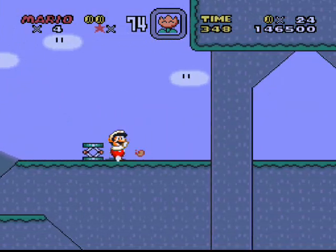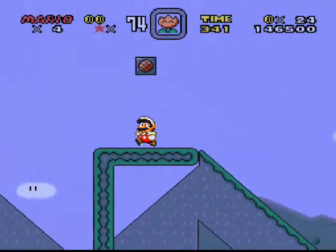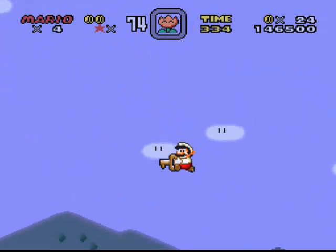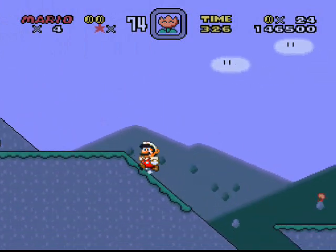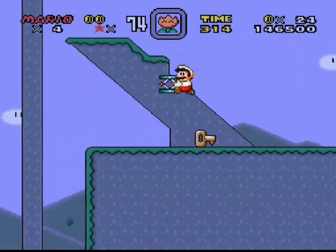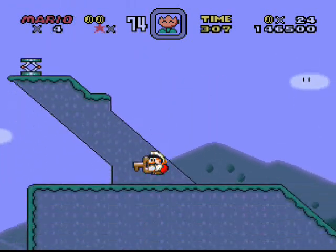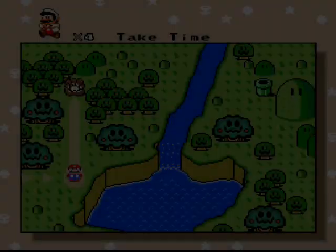I'm going to get killed by a mole. I see a platform up there way back — I wonder if that's where I needed to use that thing. I'm just going to leave the springboard there, grab the key, and run back over there. I bet that's where the secret exit is, so I'm going to grab that springboard and try to go up there. Yep, there it is! Next level!